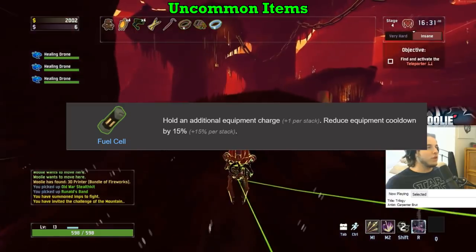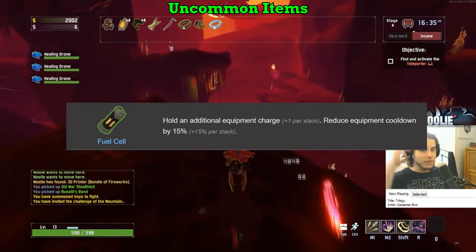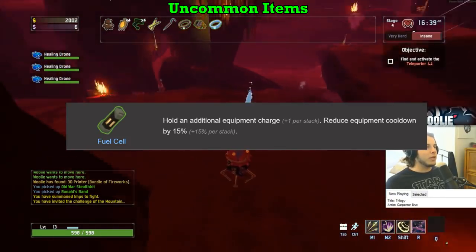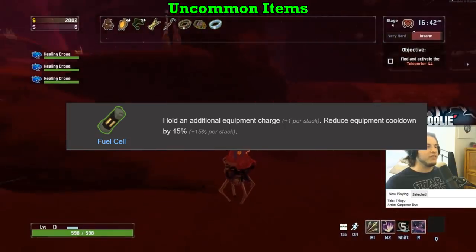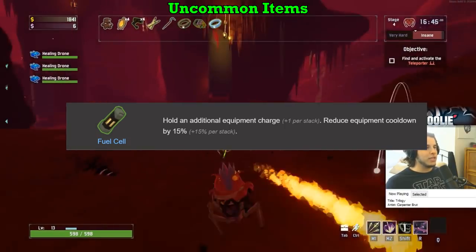Fuel Cell gets an S — an extra charge of equipment and reduced cooldown per stack. The 15% per stack is multiplicative and not a flat amount, meaning you will not have 30% cooldown reduction from two Fuel Cells. Specific links to item stacking and proc coefficients are in the description.